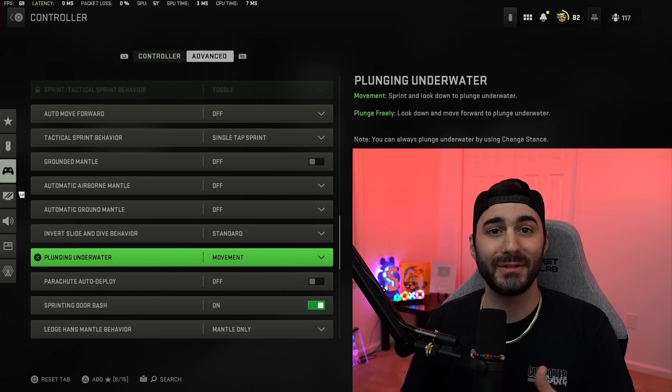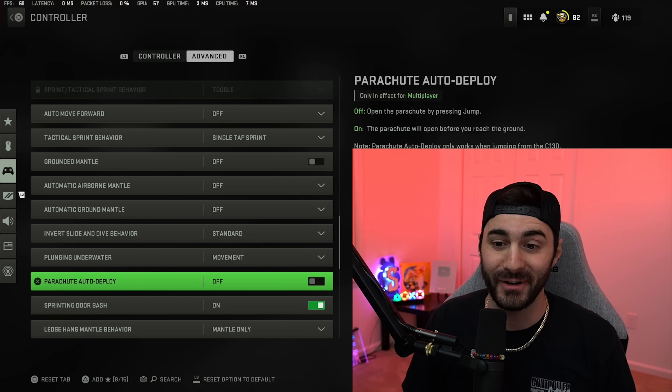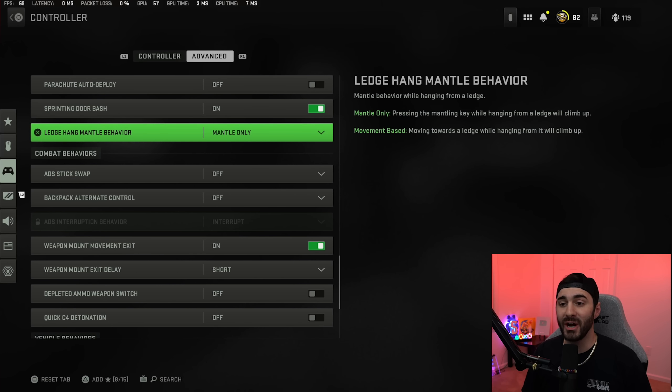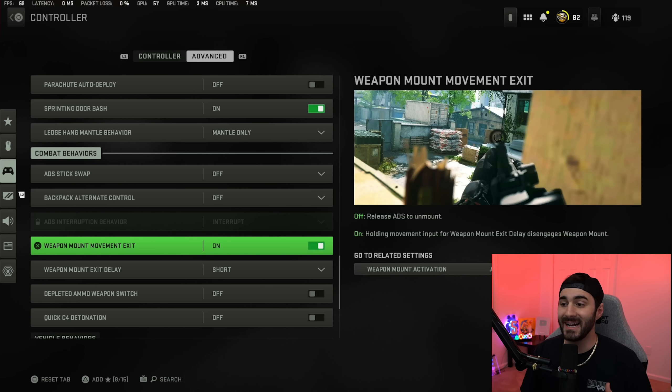For plunging underwater I have it set to movement. Parachute auto deploy should be turned off — just remember to pull your chute. You'll probably break your legs a couple of times, but you're able to pull your chute much lower and closer to the ground, giving you less chance of getting beamed out of the air. Sprinting door bash is on. Let hang mantle behavior I have on mantle only.